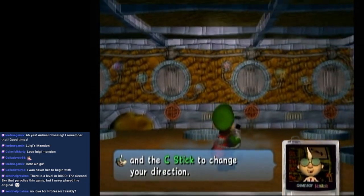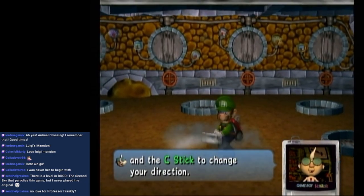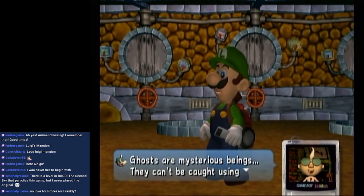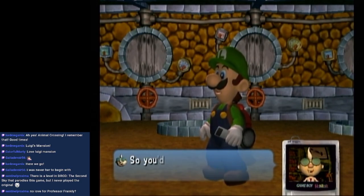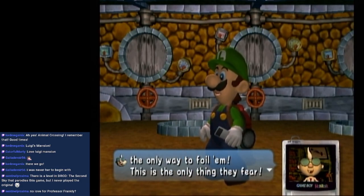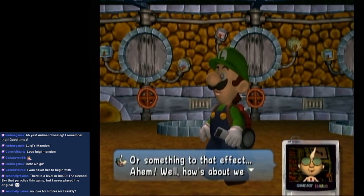Oh yeah! Luigi time. You can also spit it out with L. No matter how strong you think your brother is, ghosts are mysterious beings — they can't be caught using conventional means, so you'd better use this! It's the only way to foil them. This is the only thing they fear.